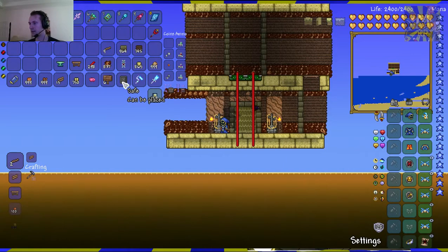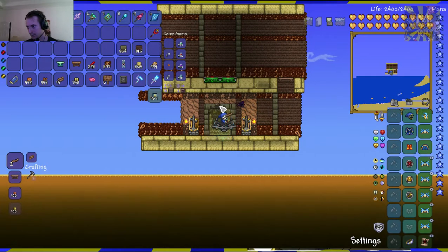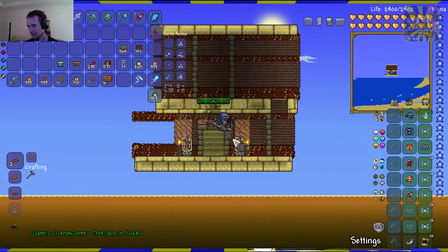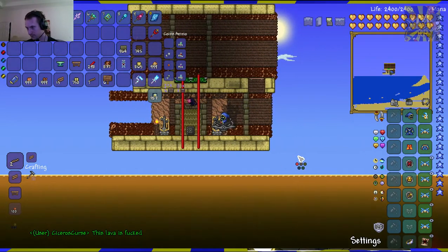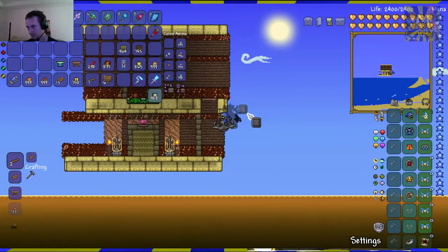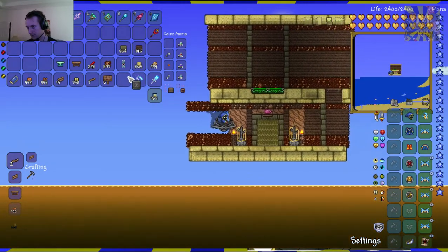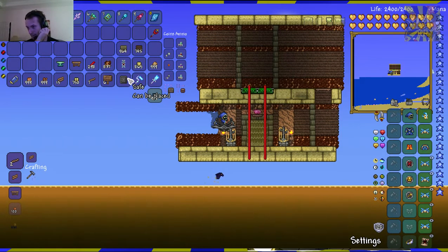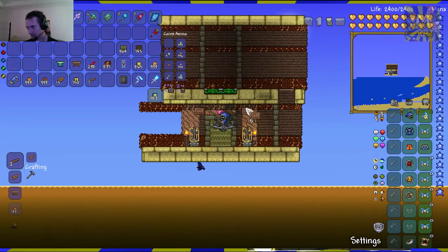Okay so there's not gonna be a piggy bank here, is there? I could put the piggy bank here — this lava is screwed. Yeah, and you could put that guy here and put the safe somewhere else. I don't know where I put the safe. We'll figure that out — I'm gonna put the piggy bank there for sure though.